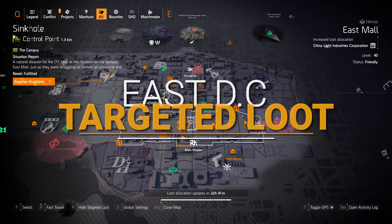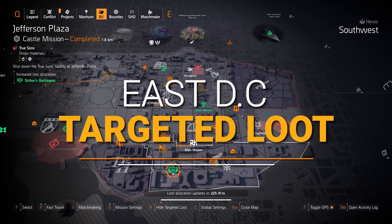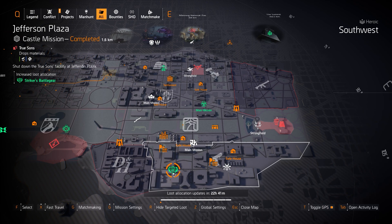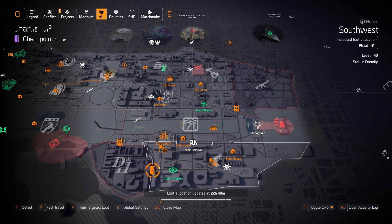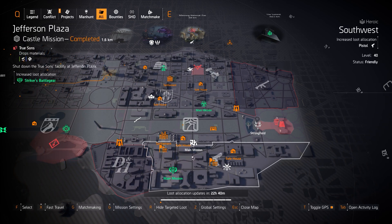Alright Agents, over here on the east side of DC, starting off with the gear sets — we've got Strikers at Jefferson Plaza. The only thing I really see it used for is three pieces for increased rate of fire, usually for a Merciless build. Otherwise I don't see it being run much.